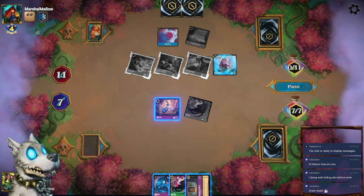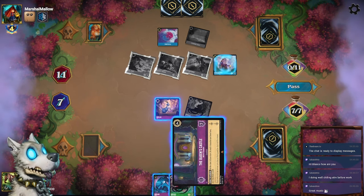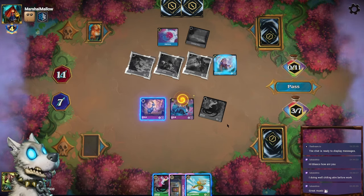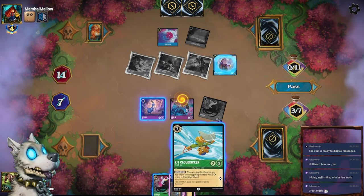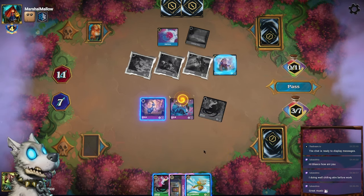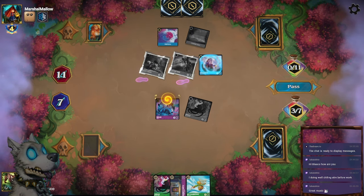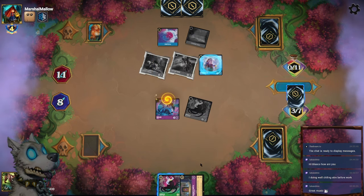Who do I hit with the Merlin? I guess this guy. Can I afford to play Queen's Castle? Alright, let's play Merlin first — Cloud Kicker. It does bounce back the Cogsworth, right? Oh yeah, I guess he can't be chosen. Given that he can't be chosen, I'll make this trade. Ink this, then play the Queen's Castle.